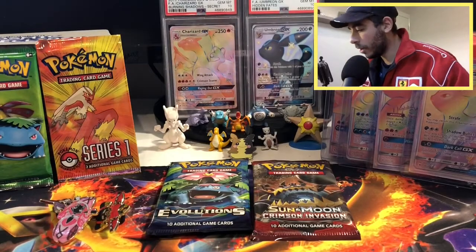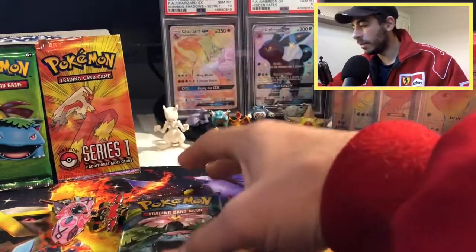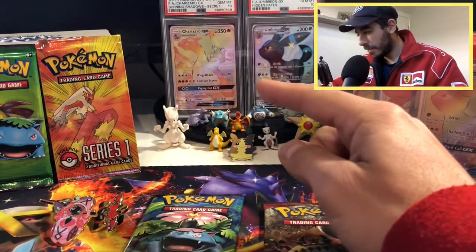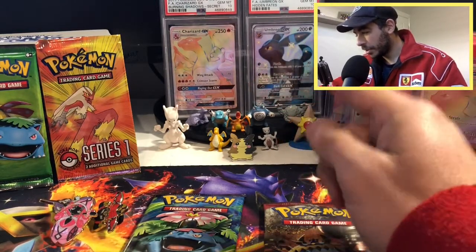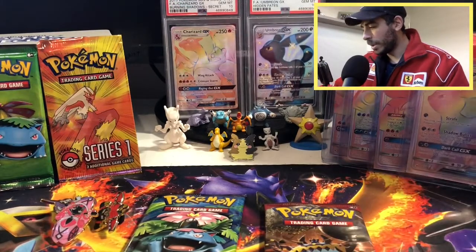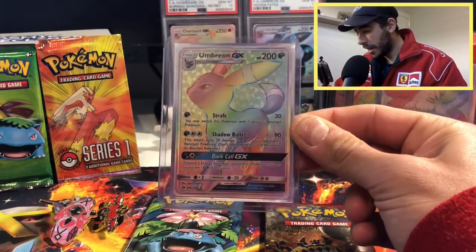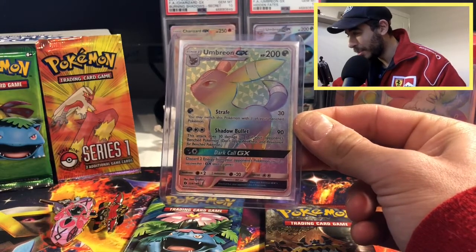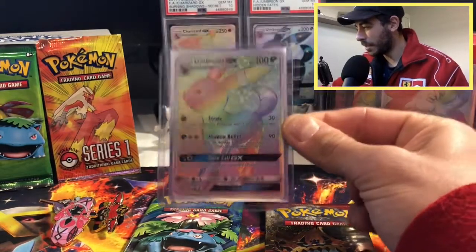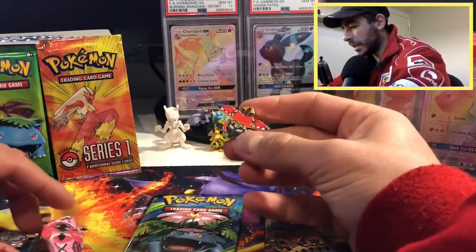Alright team, here we go — back at it. We've got an Evolutions blister pack to get through, 10 additional game cards with a lovely Venusaur on the front, and a Sun and Moon Crimson Invasion in the back. You can see the Charizard GX that came back at a 10 — thank you PSA and thank you Slab — and the Umbreon GX as well. In the previous video I managed to get an Umbreon GX from a Sun and Moon pack, which I didn't realize at the time. Really happy with that; it'll be sent off to PSA pretty soon along with the other hyper rares.